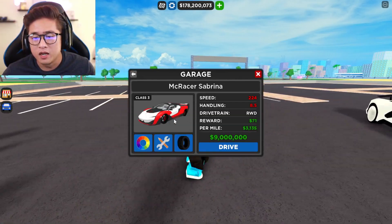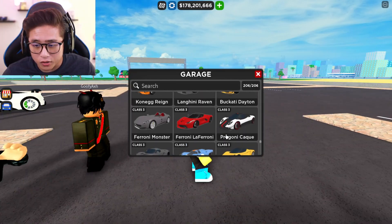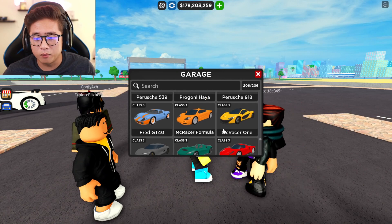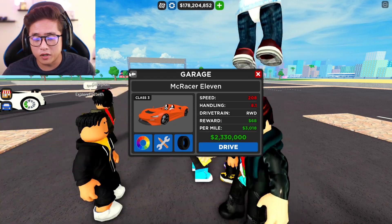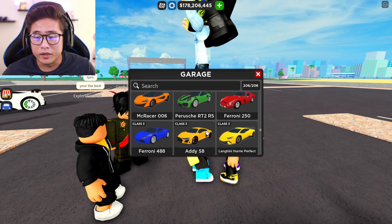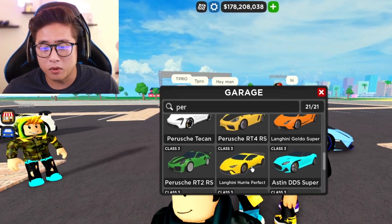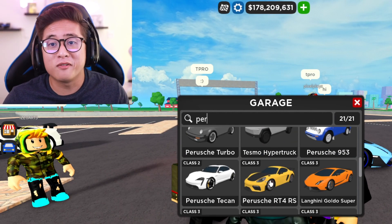The three brand new cars just added in the game are the McLaren Saber, which is absolutely cool for nine million dollars, and then we also had the brand new McLaren Elva right over here, which is very cool as well. And last but not least, we have the Porsche Cabriolet. If you guys haven't bought all these cars, buy them now before they are gone forever.